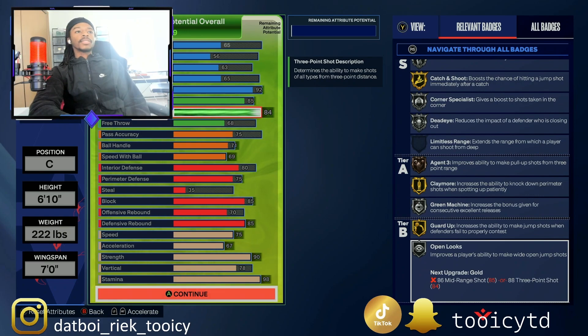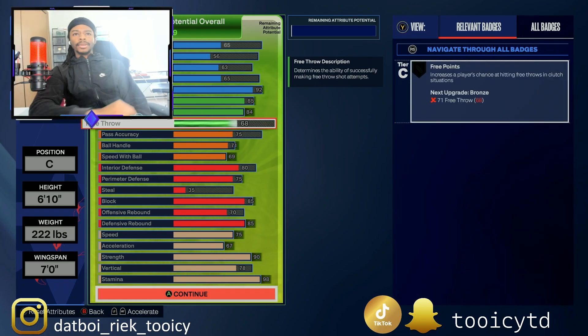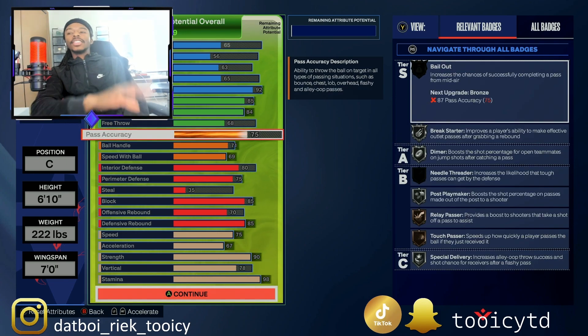For shooting badges you get Blinder silver, Catch and Shoot gold, Corner Specialist silver, Dead Eye silver, Agent Three bronze, Claymore, Green Machine silver, and Guard Up gold — defenders better put their hands up. Free throw is 68, which is strictly a park build thing, but even in MyCareer or Pro-Am you'll still be able to shoot free throws decently. Pass accuracy is solid — attributes do matter this year, so if you're in the post and getting doubled you can kick it out without getting those bad pass animations.